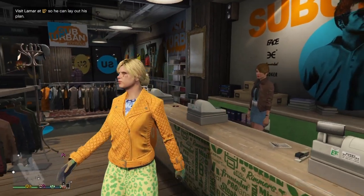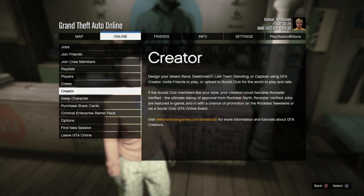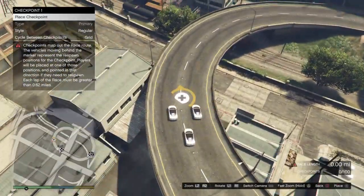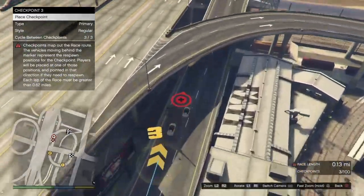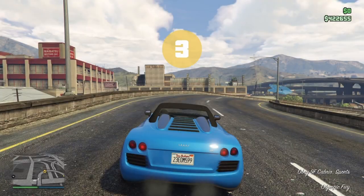Once the outfit is saved, you want to open up your pause menu, go over to online, and start up creator mode. When you get into creator mode, you want to create a simple land race that's over a mile long. It can be anywhere on the map, just make it over a mile. Once your race is done, you want to go and test it.